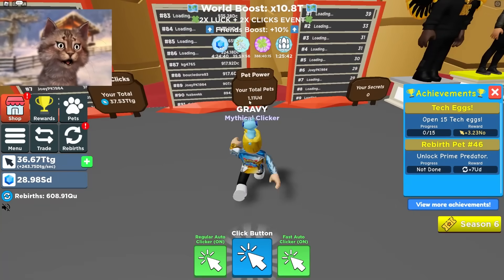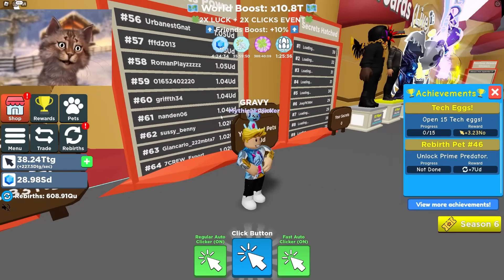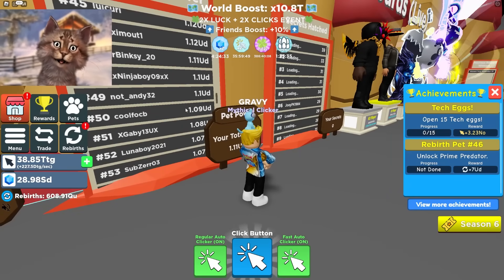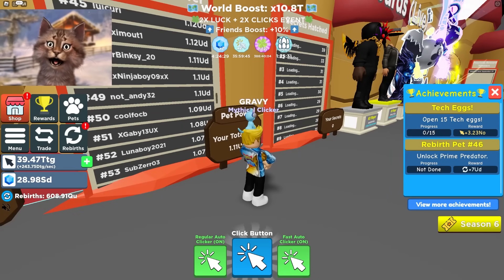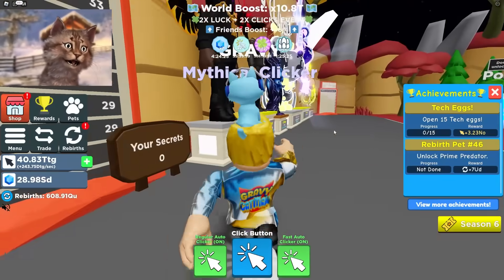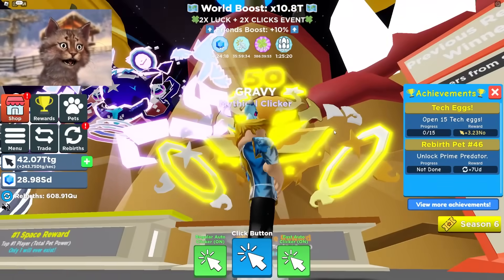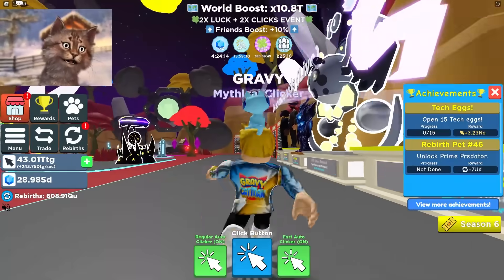Let's check our score and see if we get on the leaderboard. We are at 1.1 UD - which means we're on the leaderboard! That puts us all the way up here. We're top 50! Let's go! If we manage to stay there, we can get this secret pet for free. Hopefully we get to stay there, that'd be awesome.